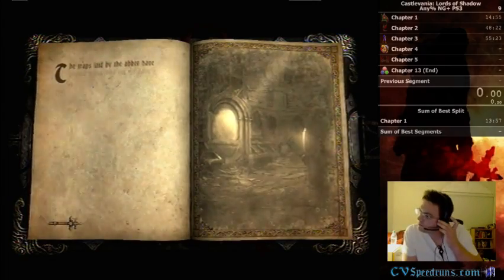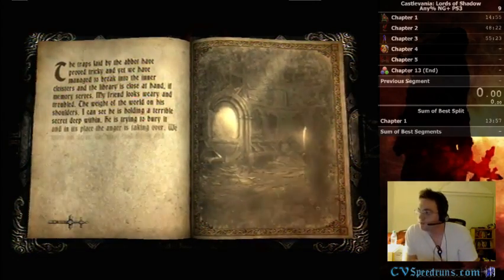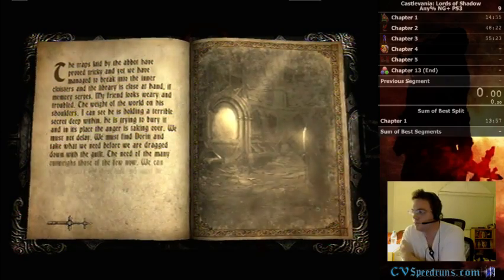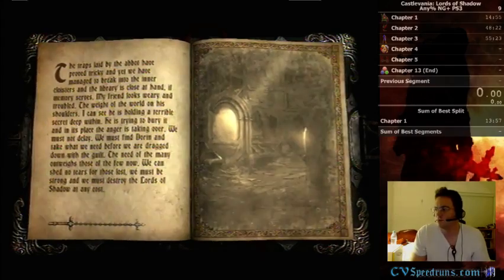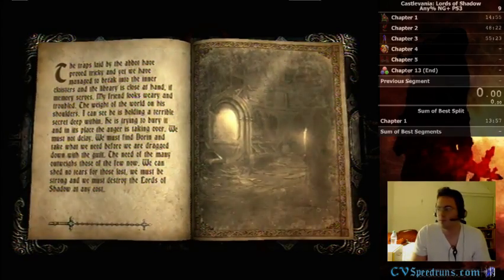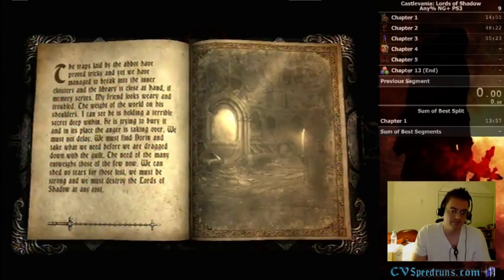The traps laid by the abbot have proved tricky, and yet we have managed to break into the inner cloisters, and the library is close at hand if memory serves. My friend looks weary and troubled, the weight of the world on his shoulders. I can see he is holding a terrible secret deep within.